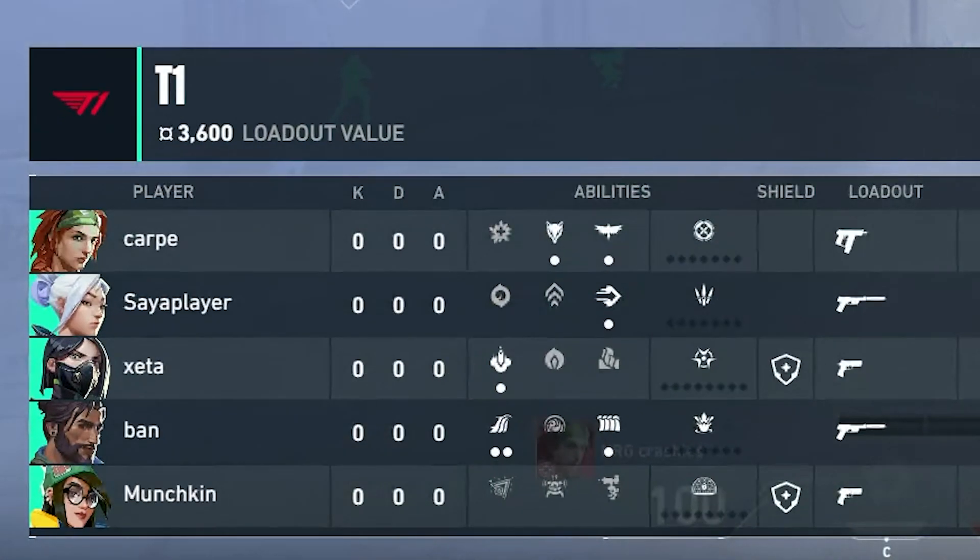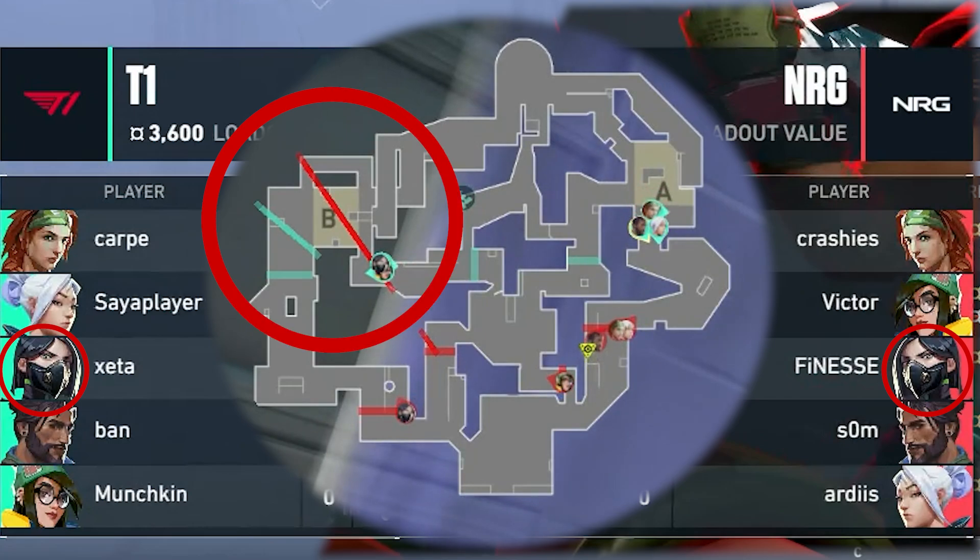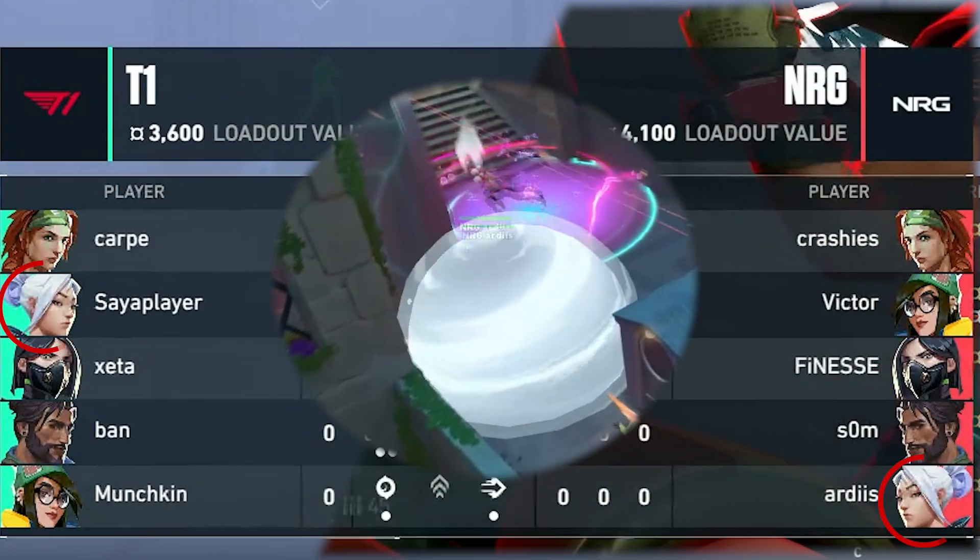We have to start with agent selection, like we always do. The agent selection tells us how the team will play the map. Both teams are going into this map with the same agents, which makes this game kind of boring, but it makes sense. You will have a Viper for default setup related rounds, while using Sky flashes and Jet as entry material.